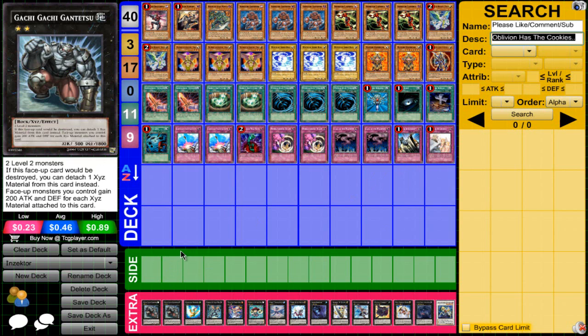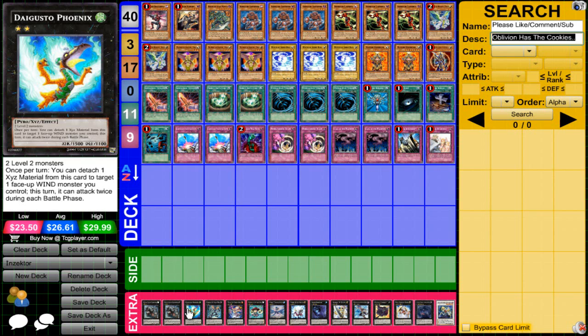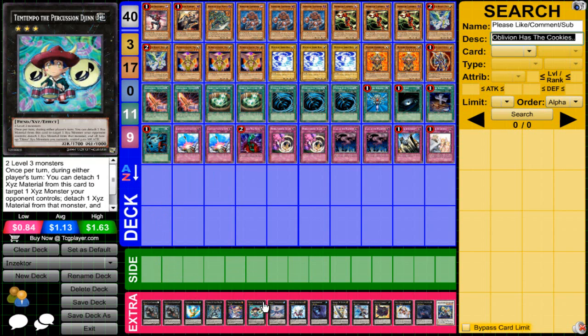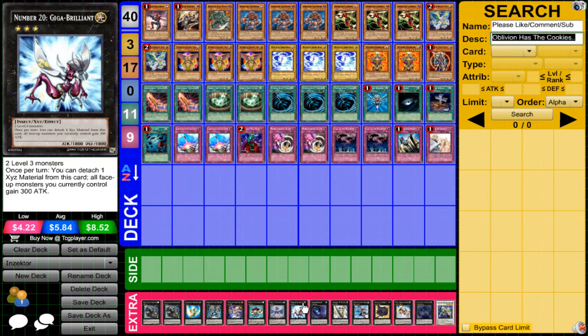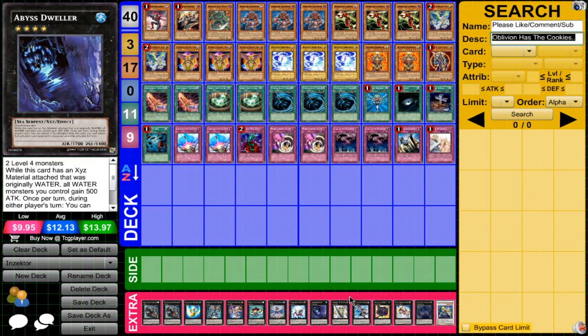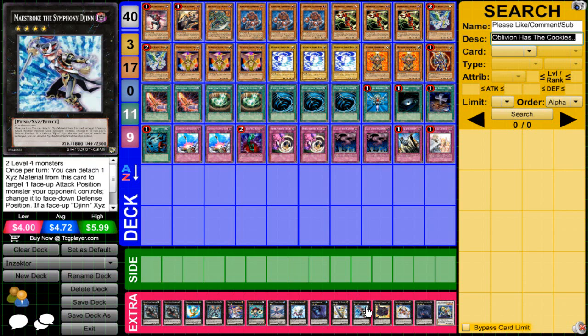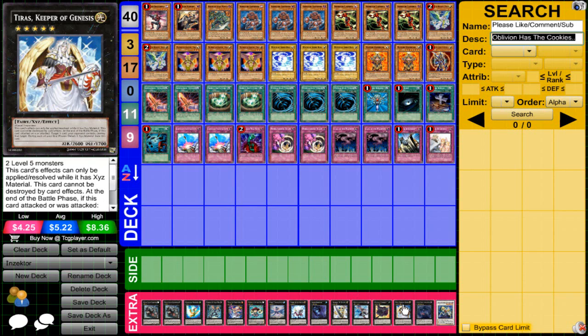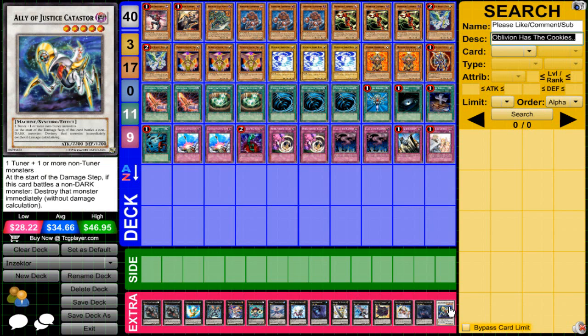For the extra deck — I feel like the extra deck is where I need the most help — I'm running two Gachis, one Digusto Phoenix, one Dark Mist, one Zenmaines, one Temtempo, one Number 17 Leviathan Dragon, one Gigabrilliant, one Abyss Dweller, one Number 39 Utopia, one Maestroke, one Gagaga Cowboy, one Tyreus, one Adreus, and one Castrobe.